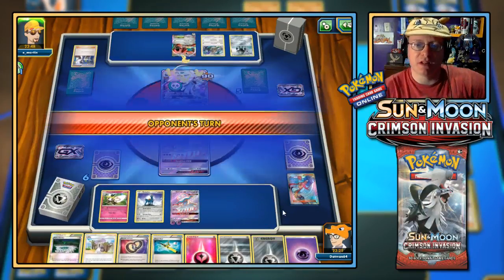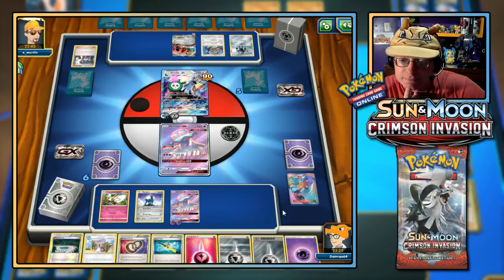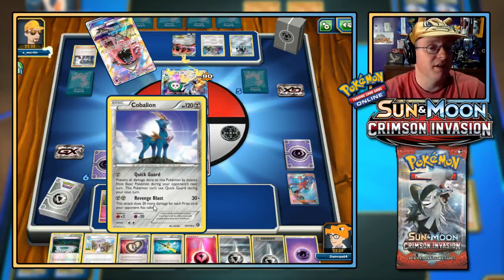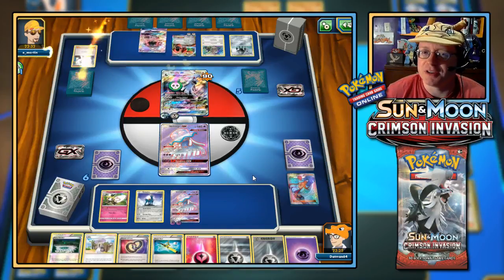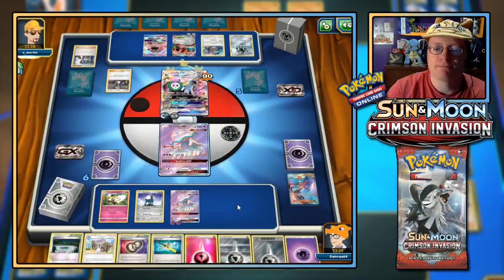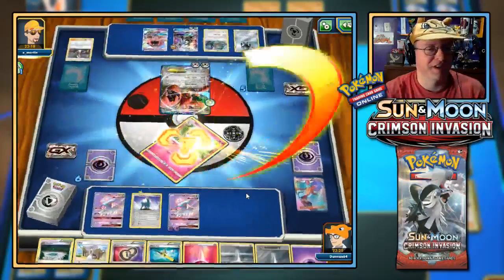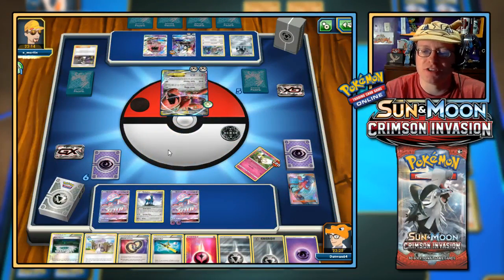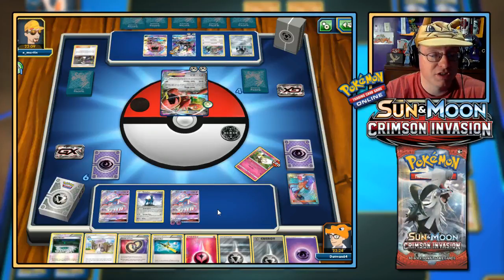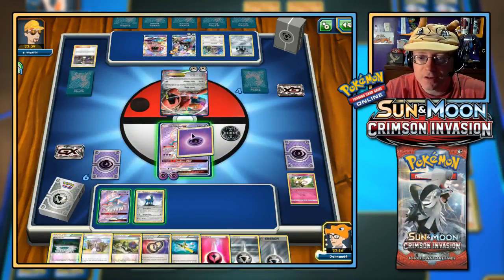I'm hoping they'll get the knockout because I want Cobalion powered up. We'll be doing 60 with Revenge Blast. Tapu Lele being played — grabbing a supporter. We're going to see Guzma, aren't we? How did I know! This thing does 110 — fair enough. Oh no, my Ribombee! But I'm kind of okay with that. Super effective — Metal Pokemon do good damage right there. Now I can bring Nihilego GX up and use the Symbiont GX.